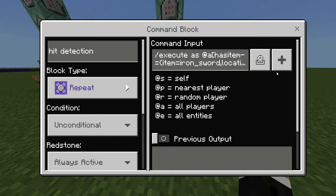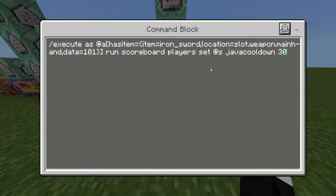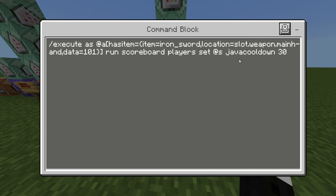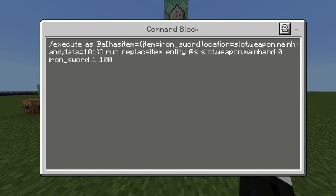So it uses this hasitem thing. I used the scoreboard method here — so this is actually a third method. It detects hasitem iron sword in the main hand with a data of 101, meaning it's taken 101 durability damage. Then it will set their 'Java cooldown' scoreboard — I named it after the Minecraft version — to 30 ticks. Then it gives them the iron sword back with a data of 100.